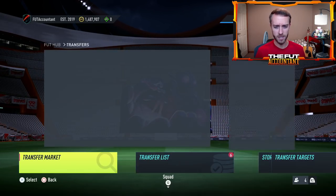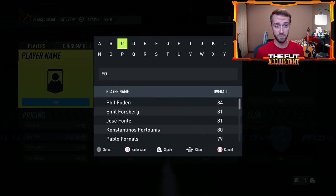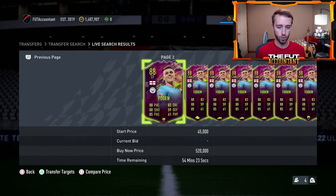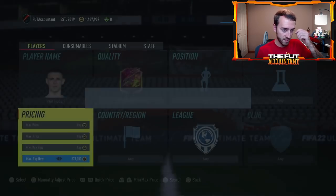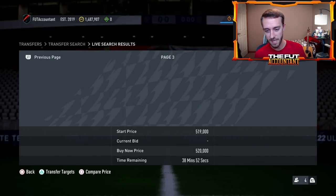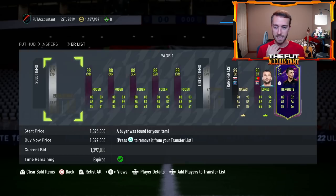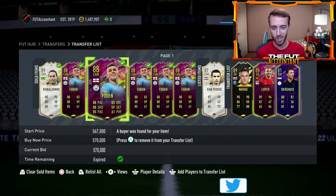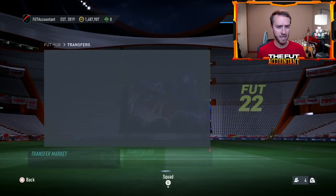I'd expect the Rule Breakers Team Two cards to drop off a bit in price. As I'm recording, I'm watching Foden — last night I bought Foden after the price range update. I was able to snag Phil Foden at 440,000 coins, bought five of them, and sold them all at 570k. That was 440 to 570, ending up around 490,000 coins profit after tax. I even sold a bit early — he ended up going to 600,000 coins, so I could have made about 100k more. Still one of the biggest flips in a 12-hour period.